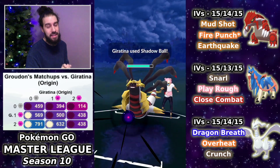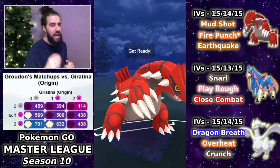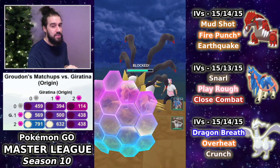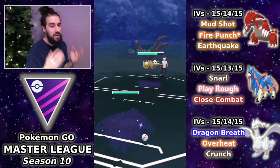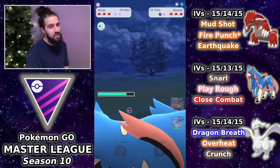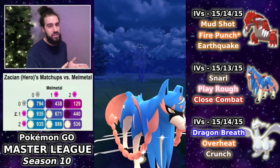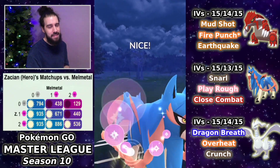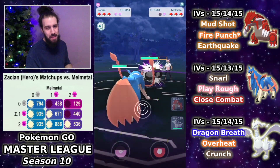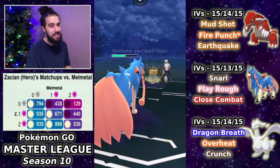I let the first move go through, then try to land the Earthquake. Because we're so low in HP, I try to catch the Ominous Wind onto my Zashian — they're likely to throw it when we're in that range. Zashian comes in absolutely beautifully. As long as they don't get the boost — which they don't — we have energy stored on the Groudon and preserved a shield. The opponent matches that amazing sack onto the Melmetal, catching that Play Rough.